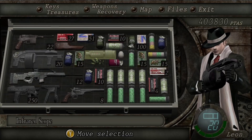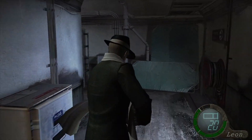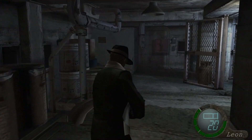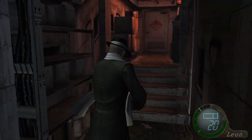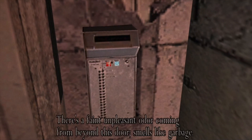Let's go ahead and move on. We might as well use that green herb just to get rid of some space. I should have probably used the chicken egg — that could have been a little bit better, but eh, whatever. Oh, rifling — I am gonna need a shit ton of it. It's locked — I need to insert a card key. There's a faint unpleasant odor coming from beyond this door. Would a waste disposal card key work? I think so.